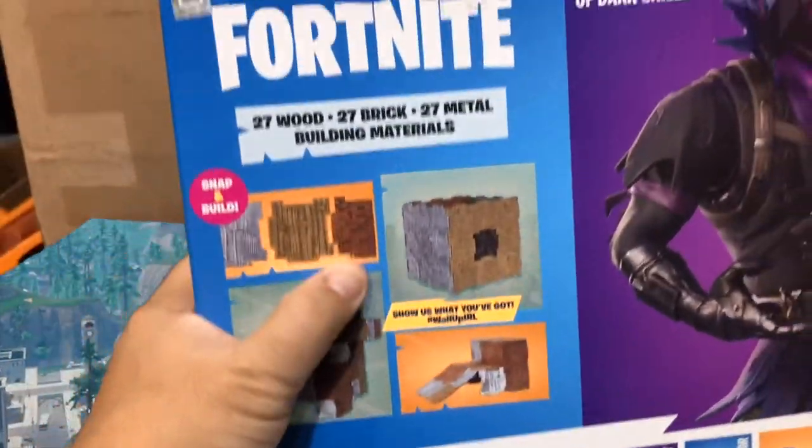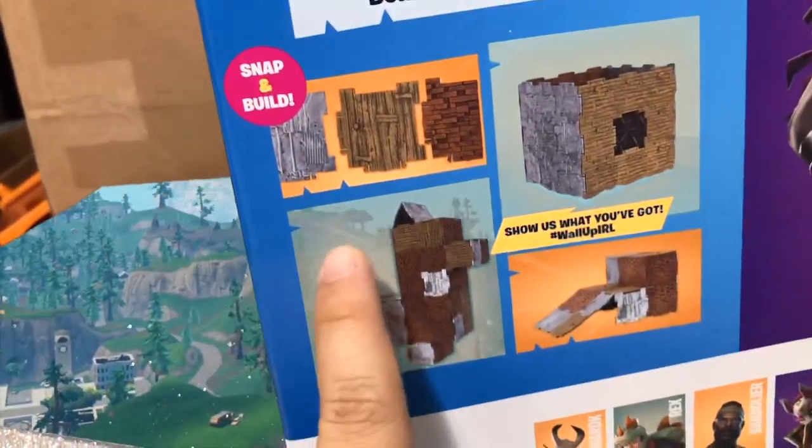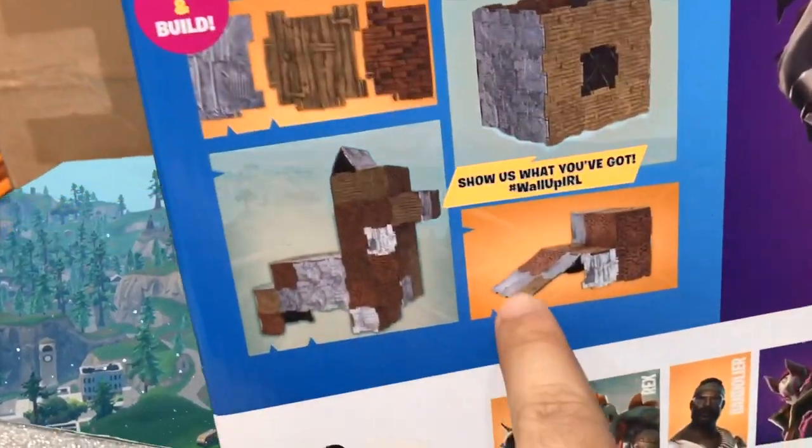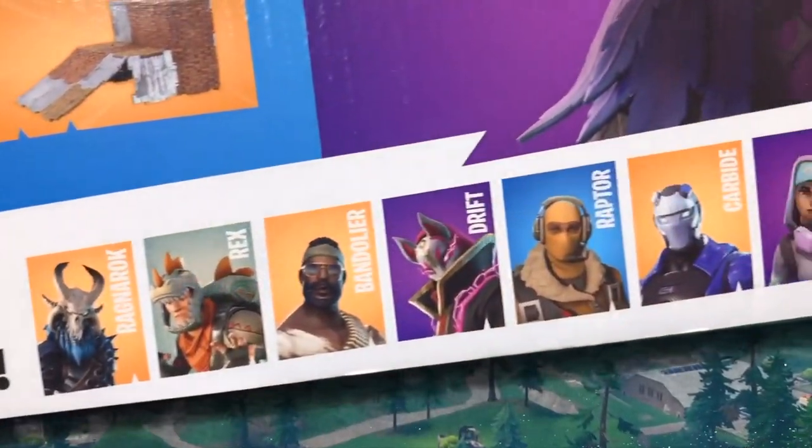So if you want to do some Fortnite in real life — if you're grounded and you're not able to play any video games — this is the next best thing almost. They give you enough pieces to make a llama, you can make a fort, some ramps, pretty cool, and a booty. And these are the other figures that you can collect.